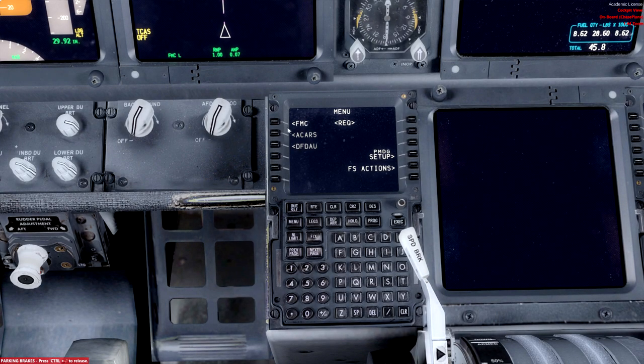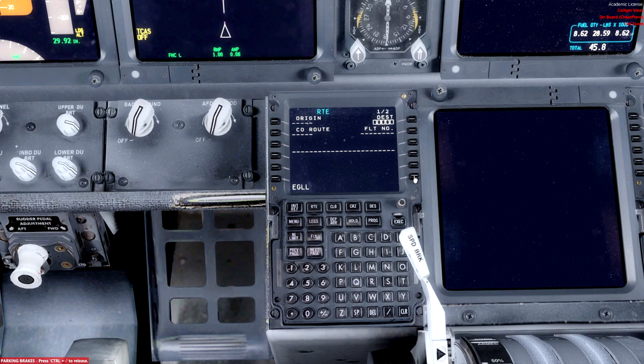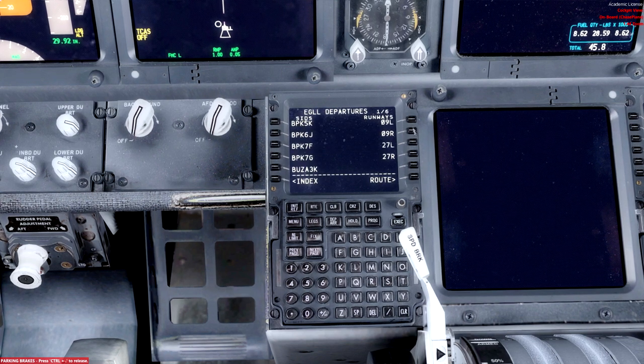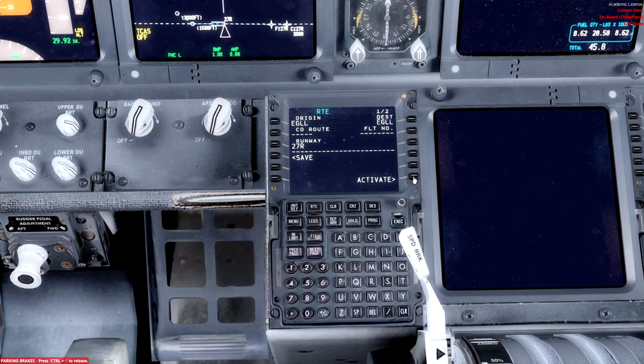Let's head on down to the FMC. My nav data is a little bit out of date but that's not important. We start by putting in our current reference airport which is EGLL, and go to Route. With that still in the scratch pad we put it in as destination too. Then I like to go to the Departure Arrival page, find our runway which is 27 Right, go back and click on Arrivals, select ILS 27 Right, click Route, Activate, and Execute. You can save it if you want to practice circuits later.